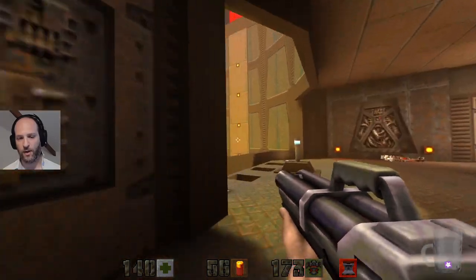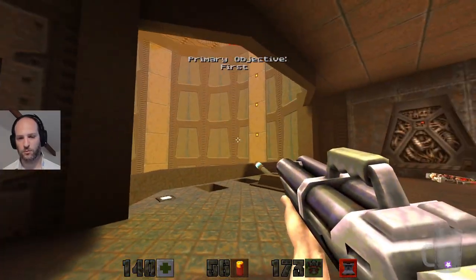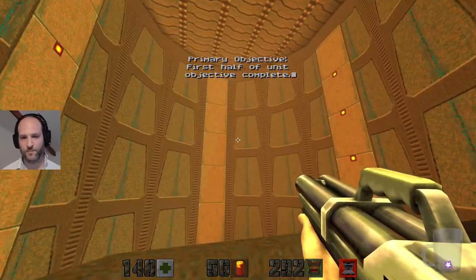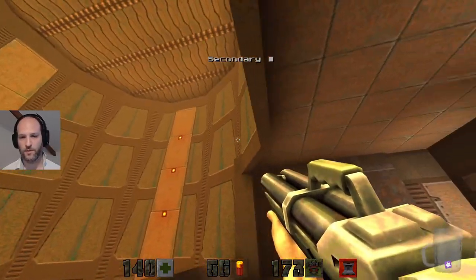This is the main hangar door, I get it. This is the thing we're closing. Family objective. First half of unit, objective complete. Nice. That didn't have shadows last time. That's cool. Somehow it's still brightly lit, though.